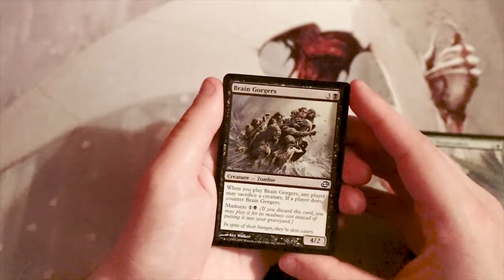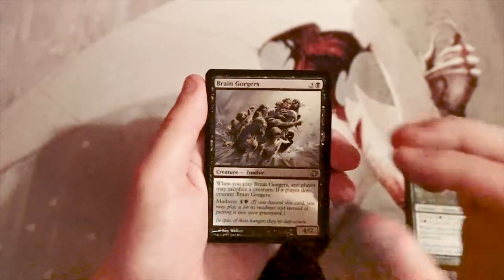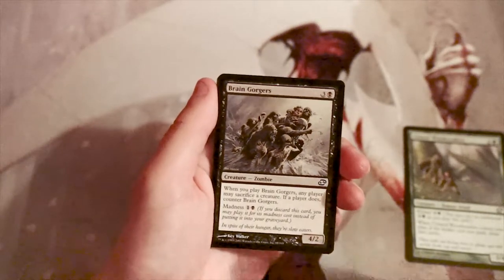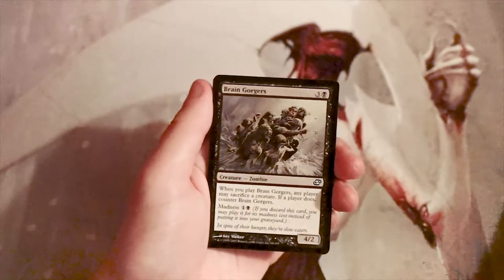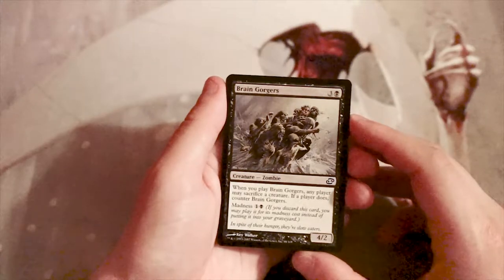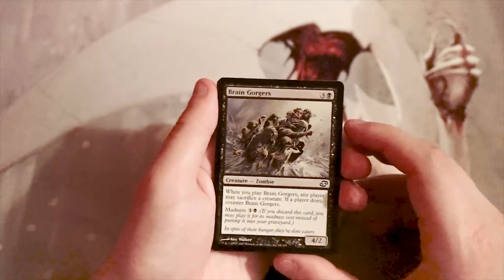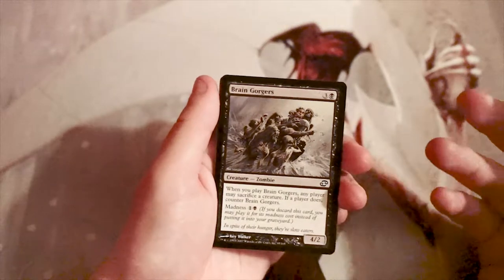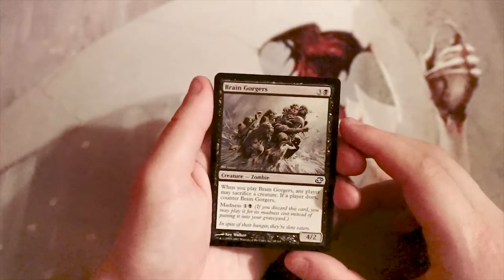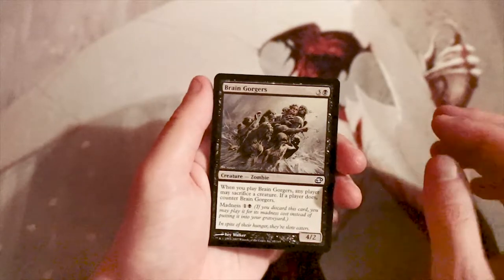Brain Gorgers is a four-two for three and a black. When you play it, any player may sacrifice a creature — if that player does, counter it. It also has a madness cost of one and a black, meaning if you discard it you can pay that cost and play it while it's being discarded. A four-two for four is perfectly fine, and the madness upside makes it even easier to cast. It forces your opponent to sacrifice a creature or deal with it through removal, though it gets worse against token decks.